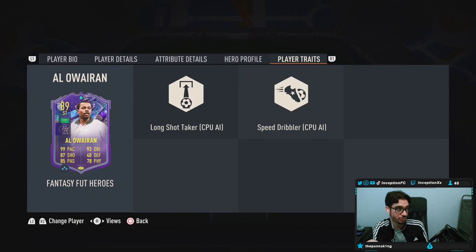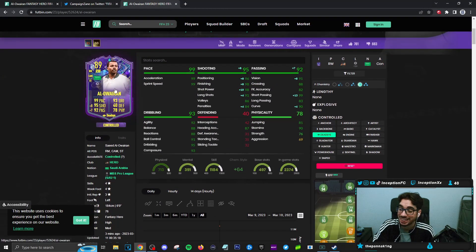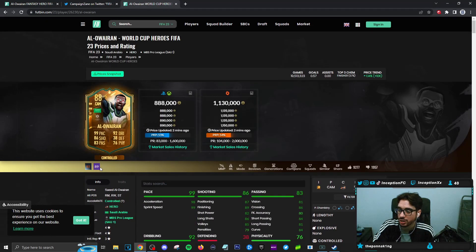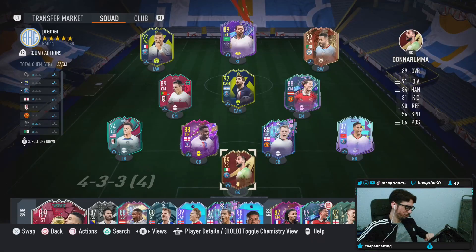Speed Dribbler is what makes Rashford's pace actually pretty decent with the sprint speed he has. This card has perfect pace with Speed Dribbler, so in-game attributes with Dead Eye will massively improve shooting and passing. Dribbling — experimenting with that six-foot height and lean body type — the difference between this card and the last is only a plus one right now, but these cards can get upgraded so they'll probably feel very similar.